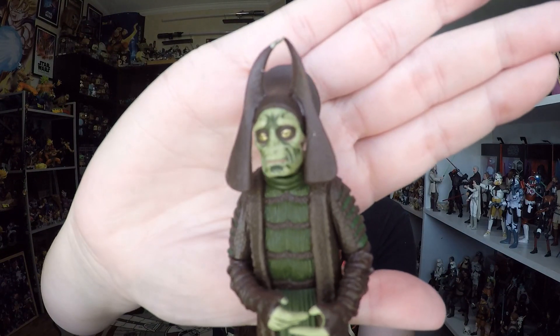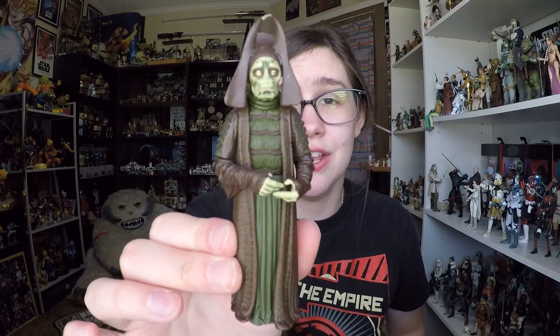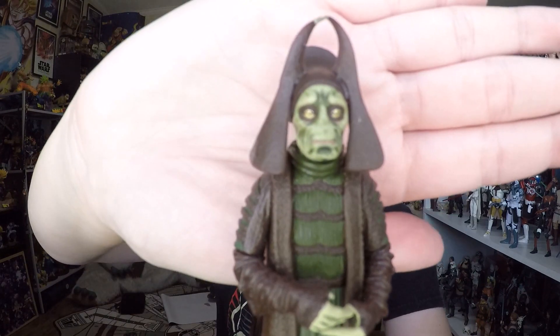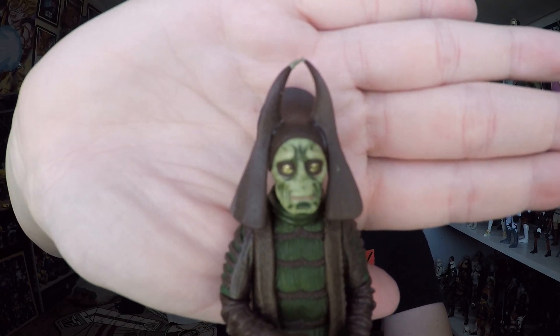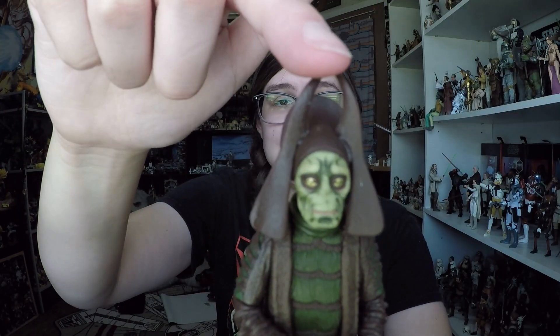Here he is. This is another instance where we get kind of a background character — as a collector this is fantastic, though for a kid playing with it there's not a whole lot of stuff to do. You could pit him against a Jedi, which gives it some play value, but this guy doesn't have a lot of articulation and he's a character that really doesn't do anything other than stand around. That being said, I'm glad that they made it — I miss the days where they used to make odd, obscure characters like this. Overall, the face painting is really, really good, and in my opinion it looks fantastic for the price. I love his hat — it looks good.